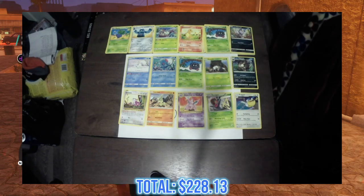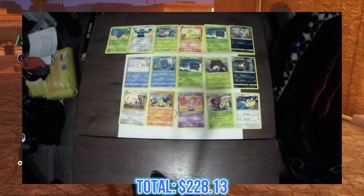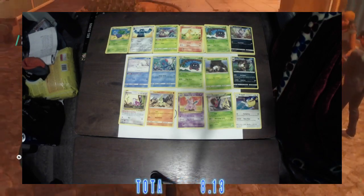That brings our total for day 57 to $228.13. Thank you so much for watching. This is CS Reaper of DoomChina42, signing out.